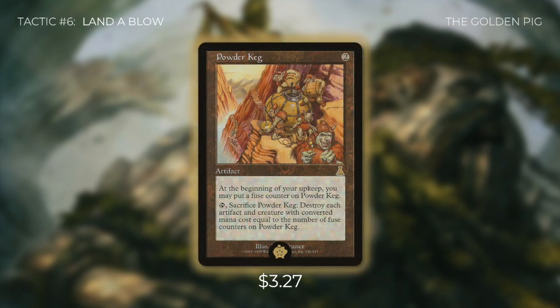The golden pig for this deck is Powder Keg. It's an artifact that costs two — at each upkeep you may put a fuse counter on it, then tap and sacrifice it to destroy each artifact and creature with converted mana cost equal to the number of fuse counters. Lands have a converted mana cost of zero, and when we turn opponents' lands into creatures they also have a converted mana cost of zero. So if we never put a fuse counter on Powder Keg and sacrifice it, it destroys every zero-cost creature. This is the most efficient way to destroy all opponents' lands while keeping our own creatures alive — that's what makes it the Golden Pig.